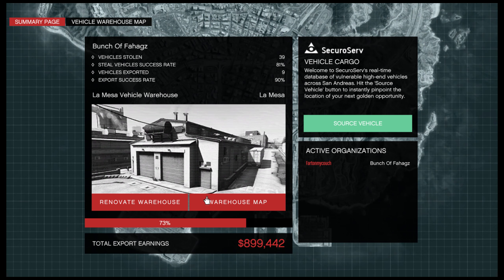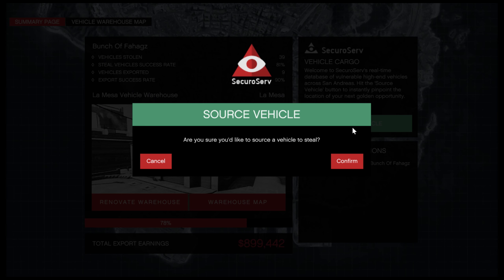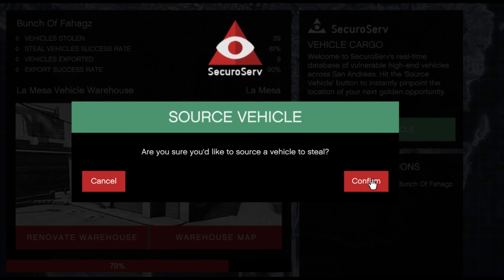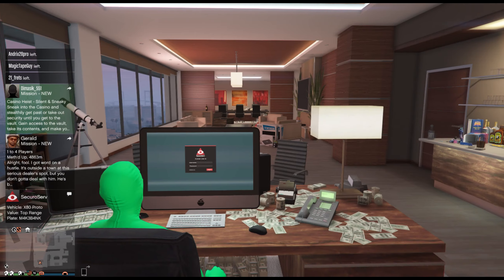Right here you guys need to get yourself one of these warehouses. There's a special thing right here — we got discounts on the warehouses. So if you guys have the money, go ahead and buy it, because this is double money and RP in GTA Online. You guys can make unlimited money in GTA Online by sourcing vehicles and selling them.